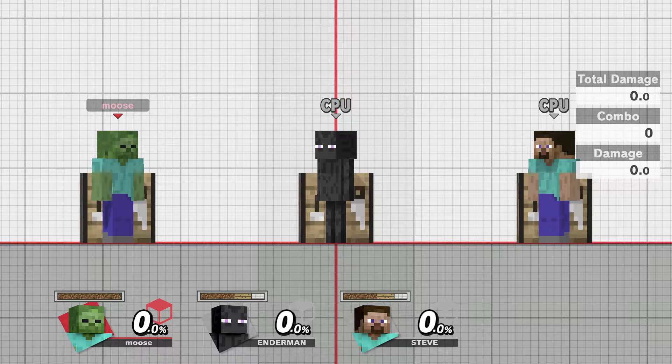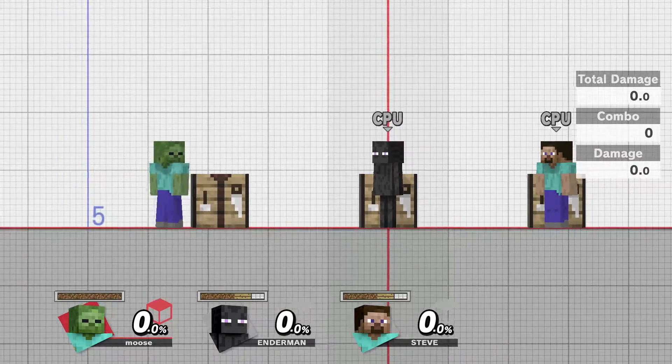Today is the day we've all been waiting for — Steve is finally in Smash, and today I'm just going to do a kind of review and show you guys his moves and what I think about him. It's a very unique moveset. A lot of his moves are based off of other characters, which I'll point out, but all of them together with his building stuff makes him really unique.